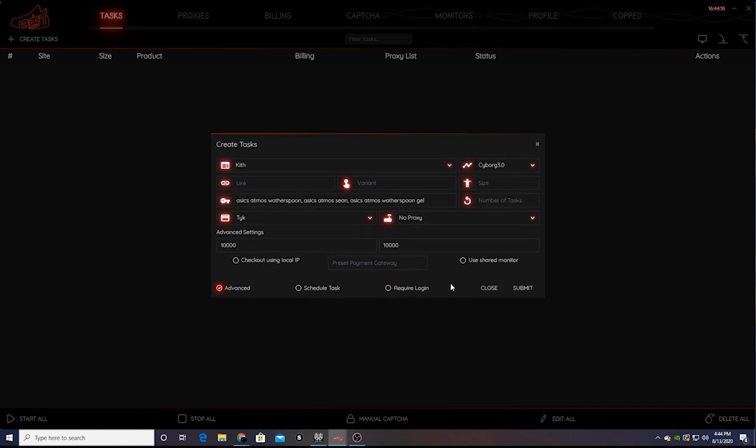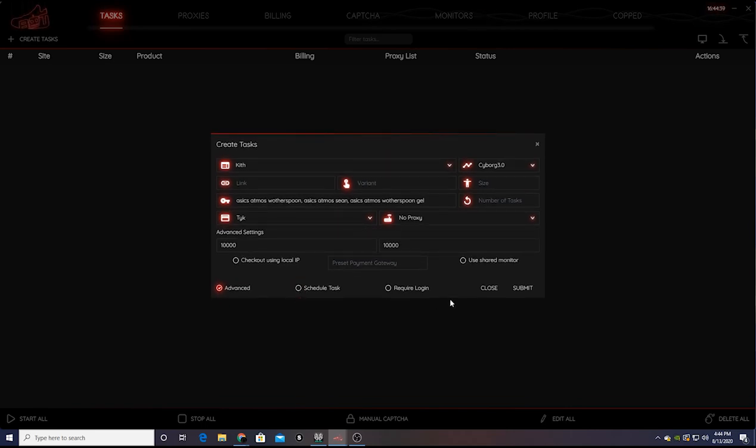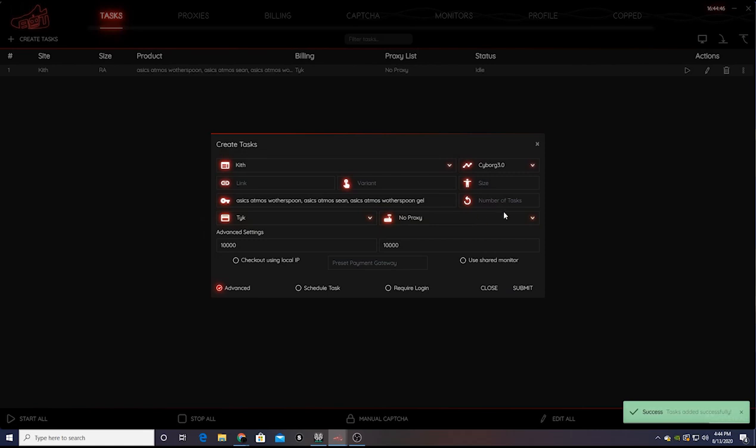Do not worry about login on Kith. If you need information on what sites are dropping — spoiler, maybe another series on that — look for your cook groups or bot Discord groups for that information. You don't need to schedule tasks either — make sure you're up and on time for the drop. Go ahead and hit submit. This is one task done, but we have one more job to do: setting up a checkout link.